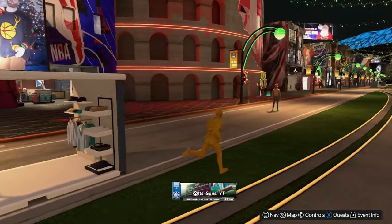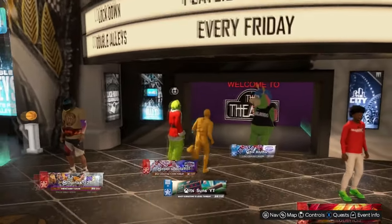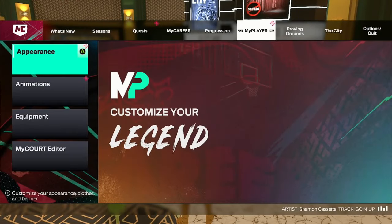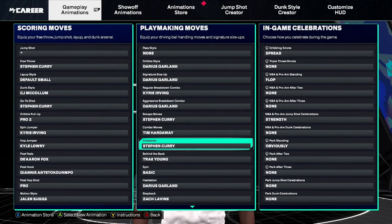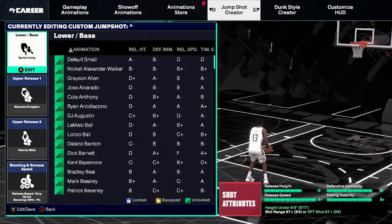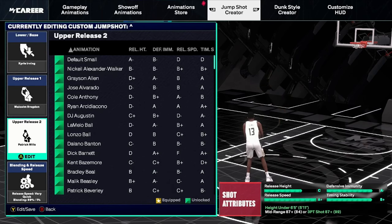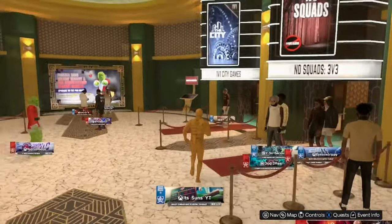I need some cooler stuff to be spending my VC on. I'm gonna go to the theater and show some Christmas noobs. If you guys want to see what my dribble moves and animations are right now — these are the animations I got on. For my jump shot I'm using Kyrie Irving, Malcolm B, Patrick Mills. The Malcolm B is 99 and Patrick Mills is one person.